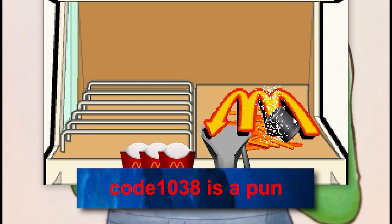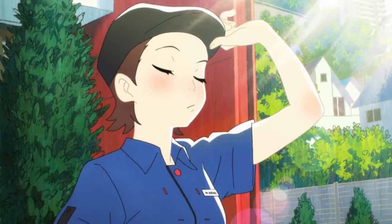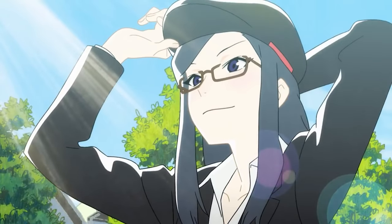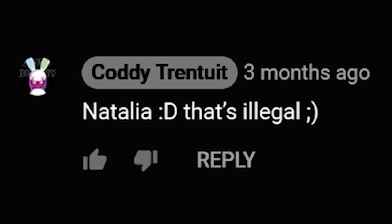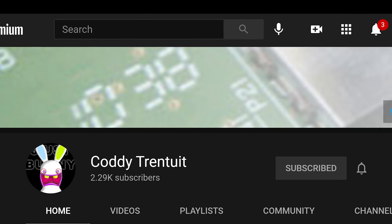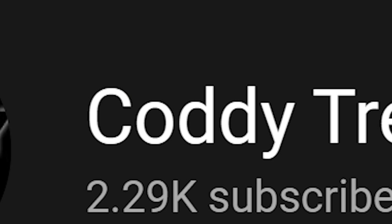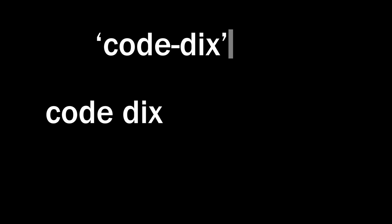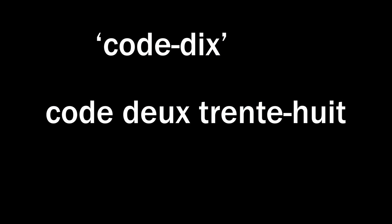Code 1038 is a pun: in the original video, we spent a lot of time talking about Cody Tantui, the French guy who first endeavored to bypass the title screen of eCDP around 2018. While Cody Tantui was always a fake name, his pseudonym is actually a French pun. Tantui sounds like "trantuit," which is how you say 38 in French, and Cody can be broken down into "Code 10" — giving us Code 10 trantuit, or Code 1038. Pun explained.